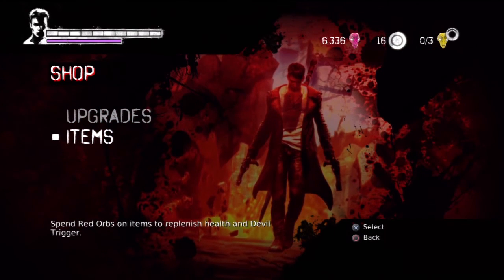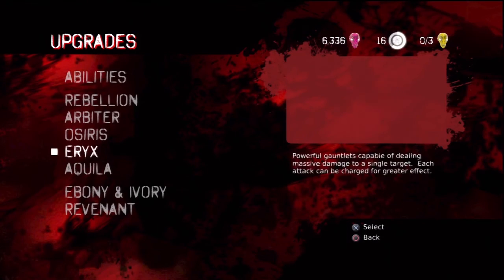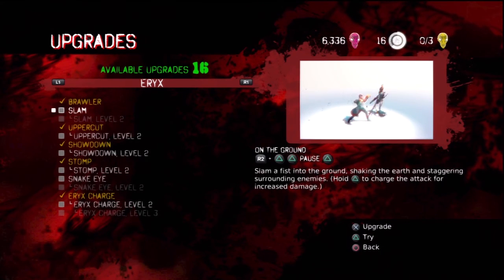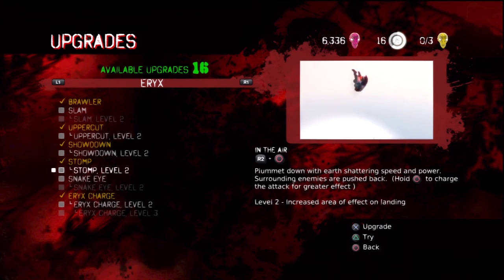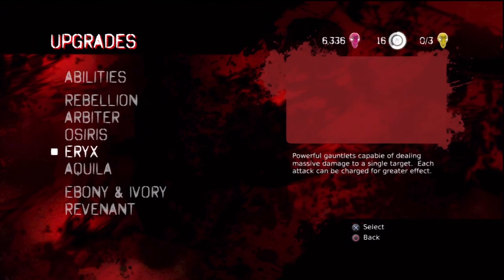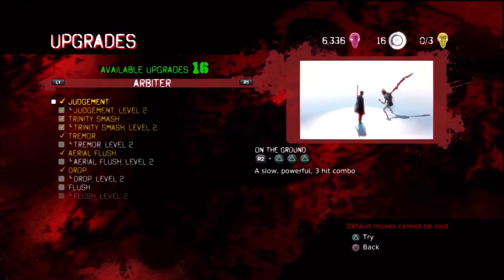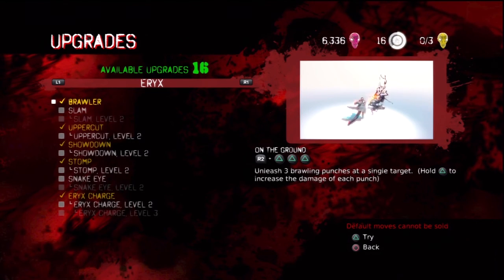If you don't have the Devil Trigger Bar yet, don't worry — you will get it. You can't miss it; it's within the storyline. There are different levels for each combo — usually they just pertain to either speed or damage. Sometimes they add depth to a combo, but they usually don't. There are a certain number of combos and they do run out.